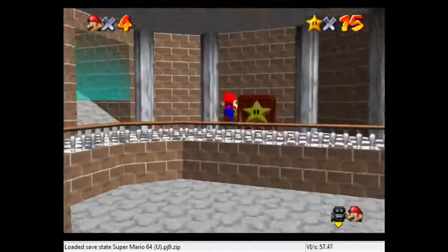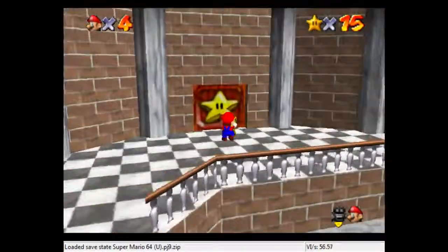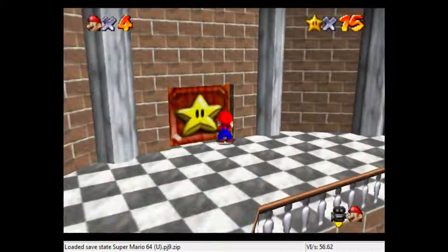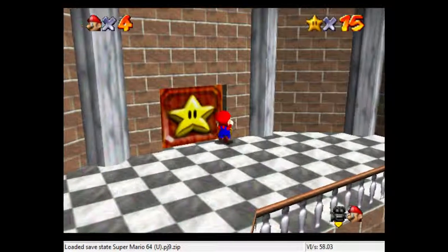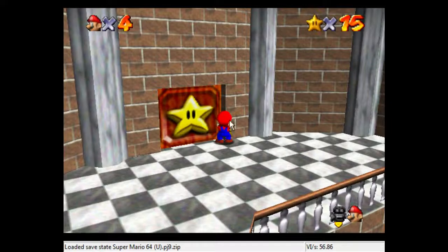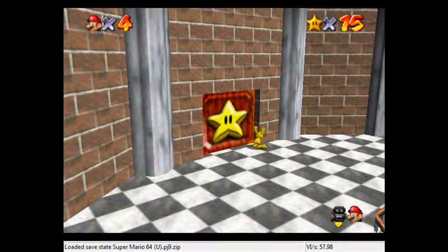Very, very easy, very useful clip. From here, we want to push C left and straight. We want to keep holding straight towards the door so that we keep the angle that we want — that's why we want to do that immediately. Line Mario's head up with this line right here. Once it's lined up like that, all we've got to do is crouch and we'll go through the door every single time.